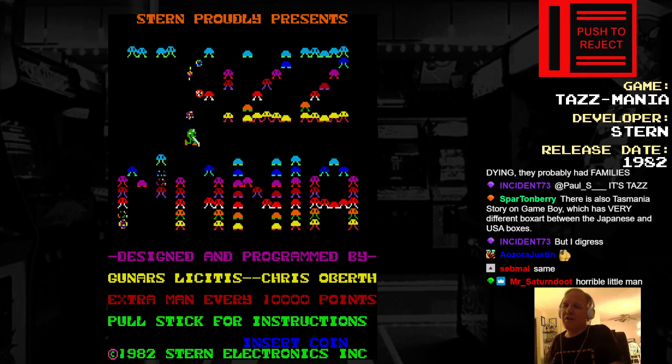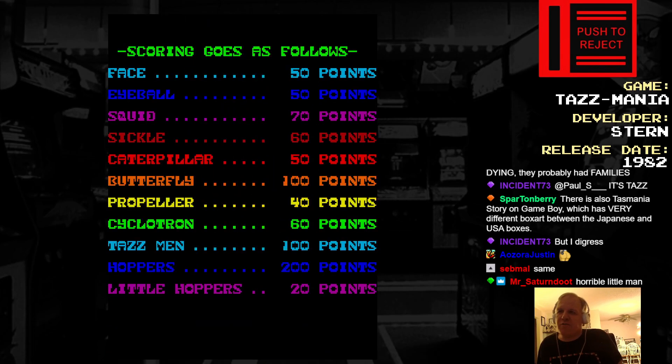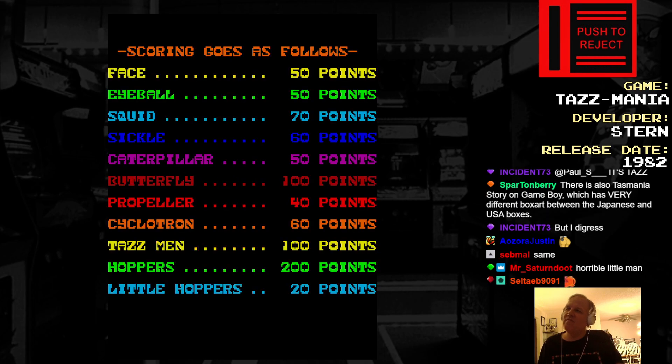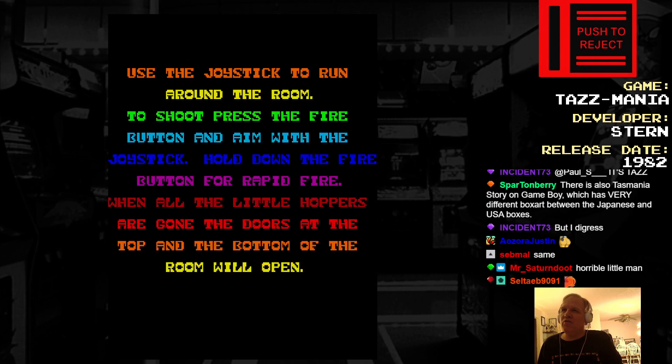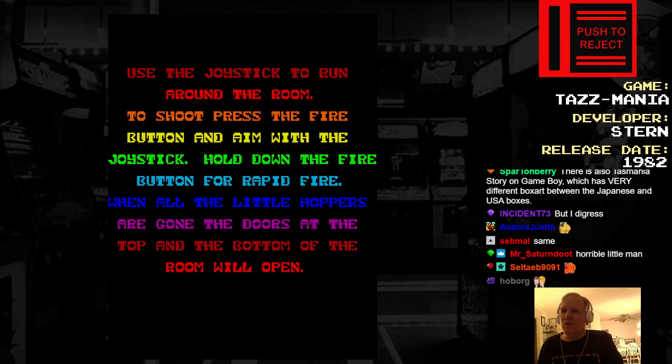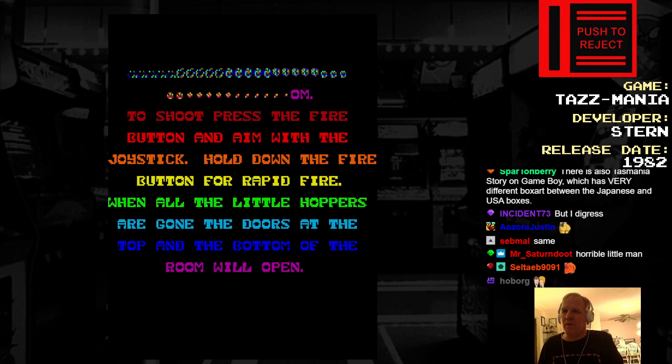It's another Chris Oberth game. Pull stick for instructions. Scoring goes as follows — that's a lot of enemies. Use a joystick to run around the room to shoot. Press the fire button with the joystick. Hold down the fire button for rapid fire. When all the little hoppers are gone, the door to the top of the bottom of the room will... Wah!